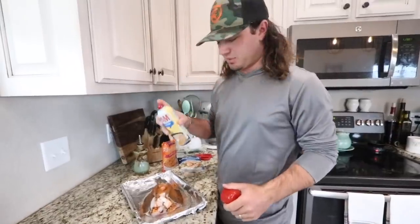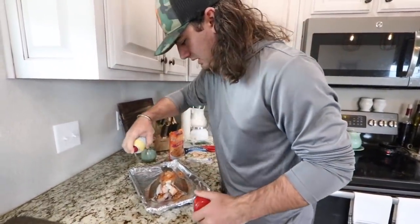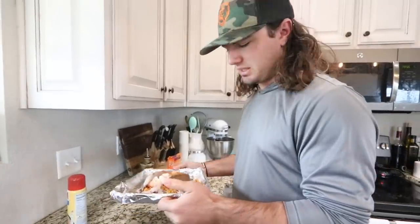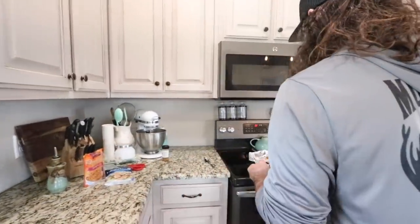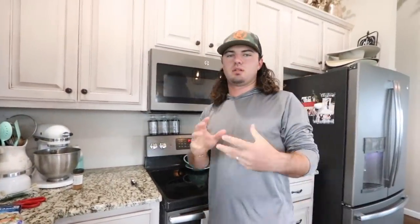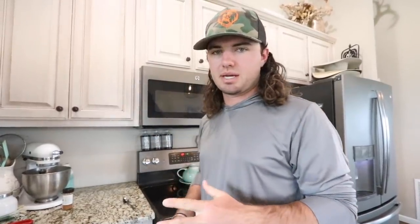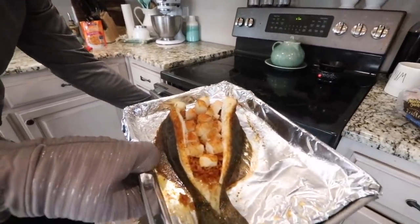Take some Pam and spray the skin so it can crisp up. Put it on broil for the last two or three minutes to crisp that skin up. Chunk it in the oven — oven set to 350 degrees for about 15 minutes. Check it when all the meat is flaky and white, then put the broiler on for two or three minutes. Pull it out — the skin's nice and crisp. That looks delicious!